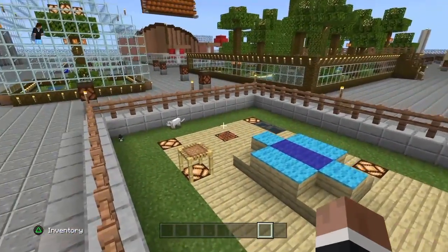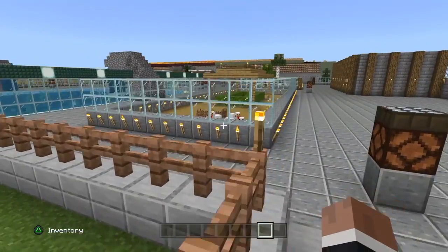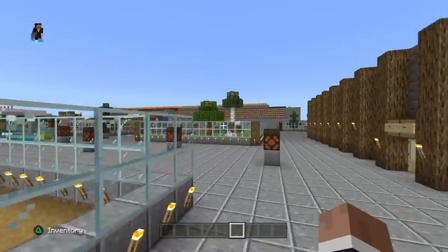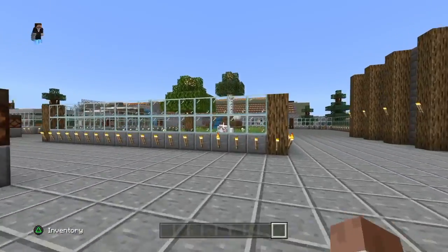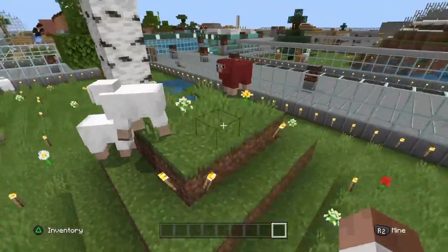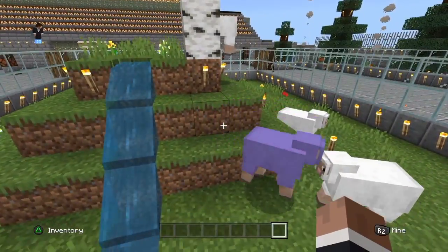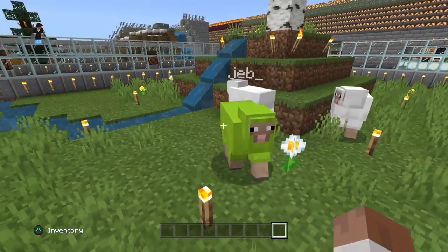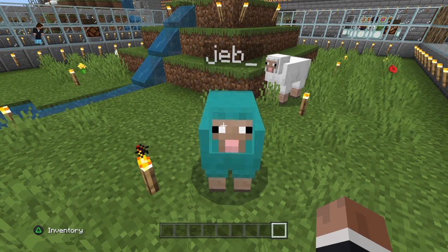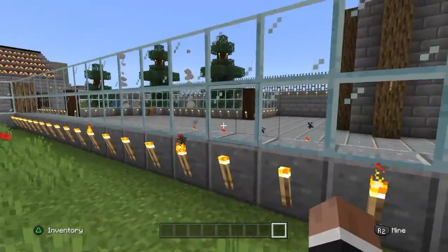I don't remember if I showed this already in the last video, but I'm pretty sure you have not seen this. Sheep is sheep — you've seen sheep so many times, they've been here since day one. But we've added a fourth sheep: Jeb. If you name a sheep Jeb, they turn into rainbow sheep, as I call them, because they alternate colors. Look at him — he's saying hi. Say hi to the viewers, Jeb. Oh, okay — he's walking away. Cool.